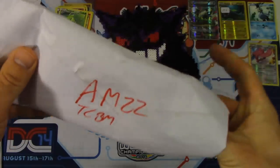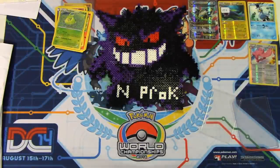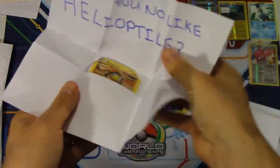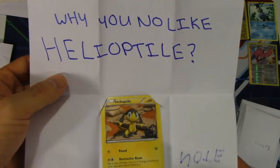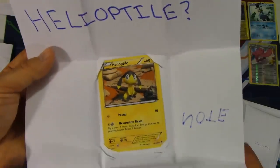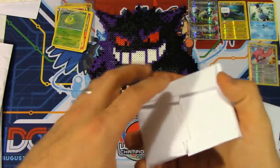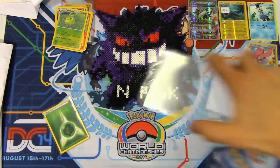We've got a TCBM here from AM22 — you guys remember them. Some of the most generous people I've ever known in the Poketubing community — they've sent amazing FCBMs and extras in the past. They're absolutely great people. I know they were having a bit of a slowdown with their channel, but hopefully they've kept it going. Be sure to check them out. The note reads: 'Why you no like Helioptile?' — and they even cut the paper and stuck him in there! I can't help it — everyone has a Pokemon they don't like, and mine just happens to be Helioptile. Always send stuff wrapped in paper in top loaders — amazing people to trade with.